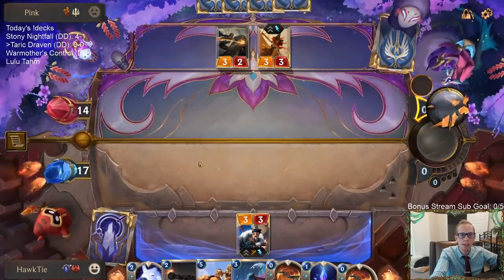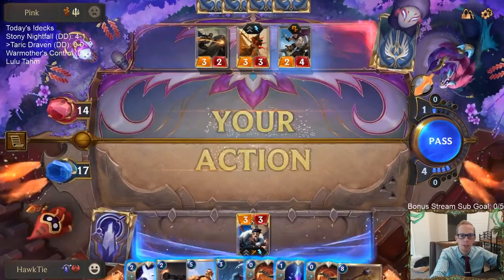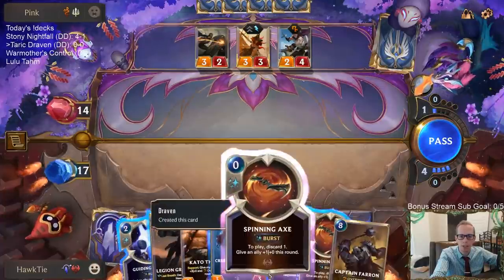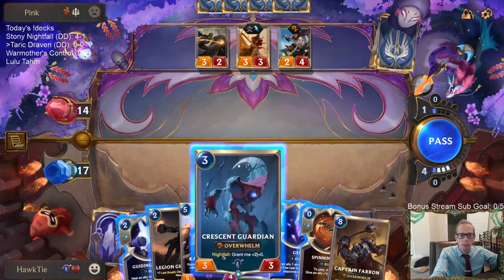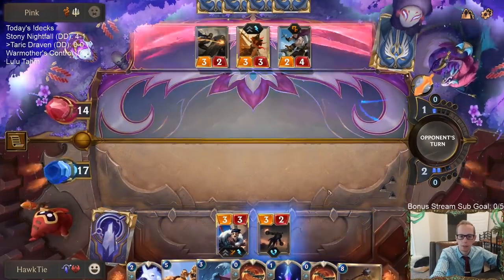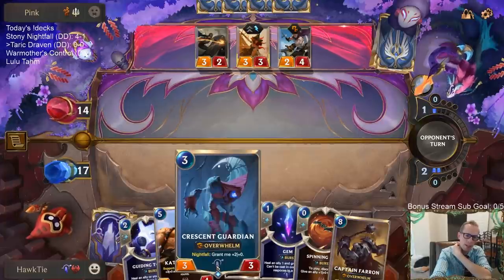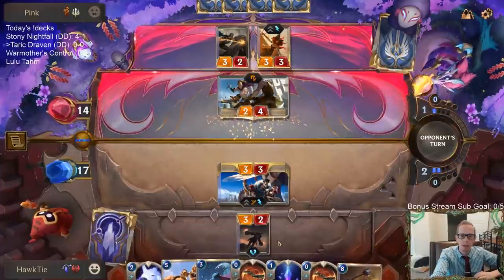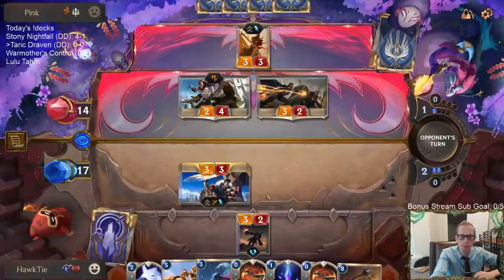I'm a little surprised they blocked Fleet Feather Tracker, to be honest. I was expecting them to block with the Protector, because Fleet Feather Tracker with Misfortune would have been able to kill my Draven. I guess I'm just going to go Grenadier. Maybe I should have gone Gem plus Guardian actually — but if we're blocking with these things I'd rather block with Grenadier. I don't want to block with Crescent Guardian.